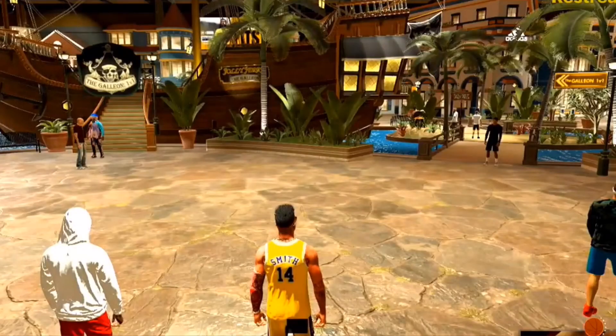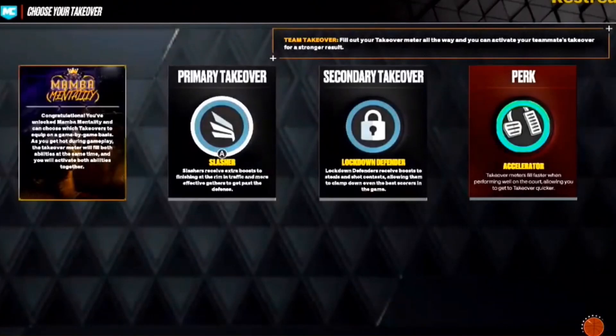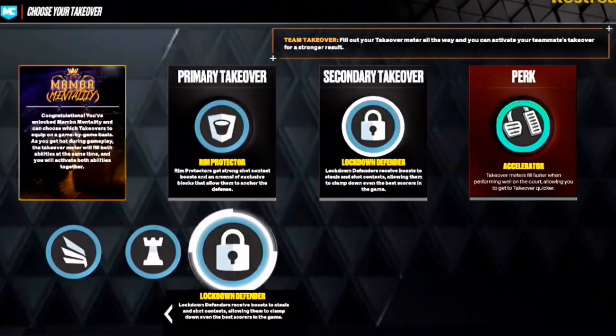Now look — I'm going to my perimeter lockdown, and I showed you guys before my perimeter lockdown did not have rim protector. But now look: you go to your progression, press A, and bada boom — rim protector! No funny stuff, I'm dead serious, guys, try it, I swear to God it works. And look, it's on your main screen — you can see it's there on my primary takeover.